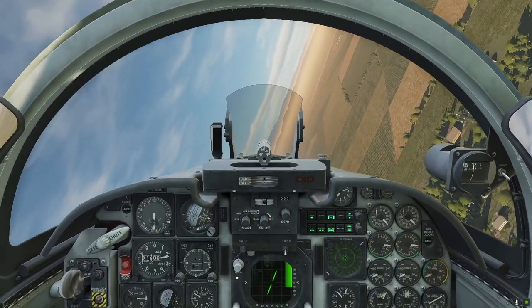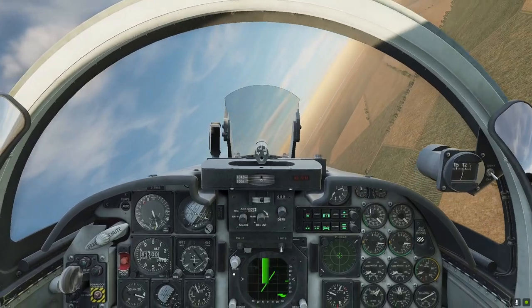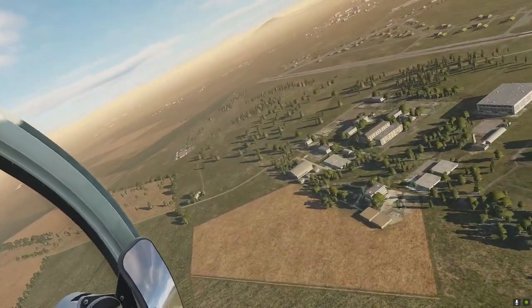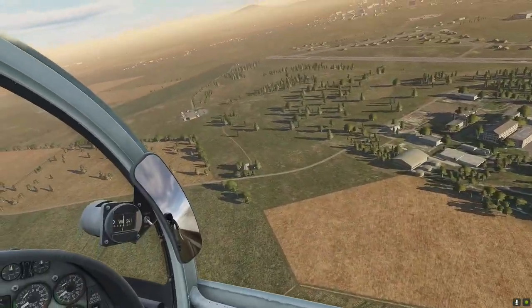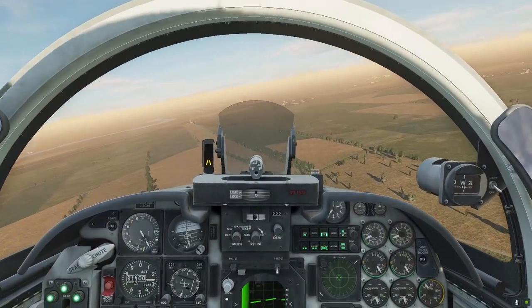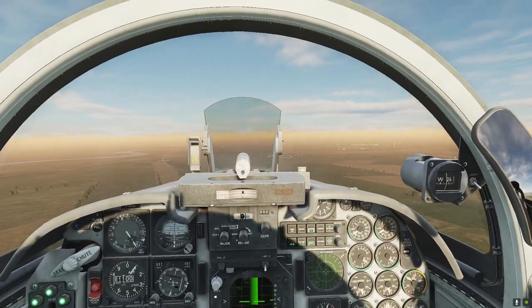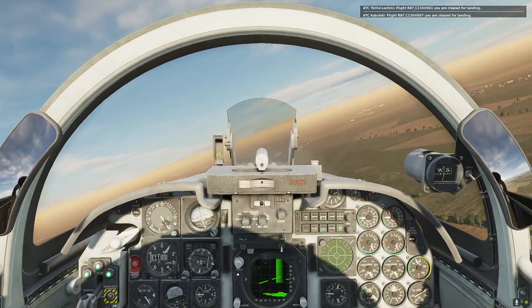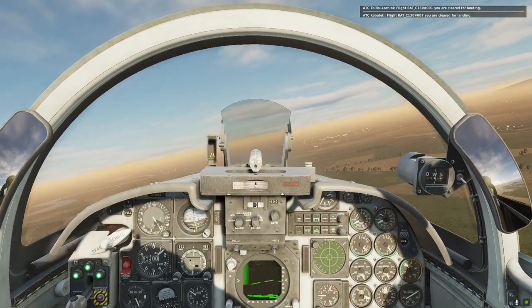4G brake, guys — 4G brake. Below 260, start getting the gear down. You don't need airbrake on the brake — maybe for the Hornet or F5. Hold 200 knots downwind. Check you've got three greens down and full flap.